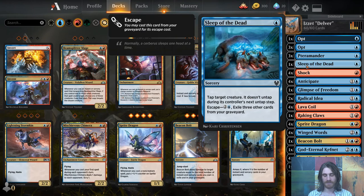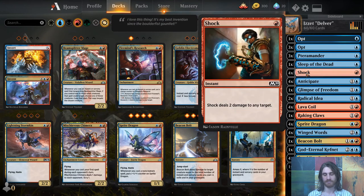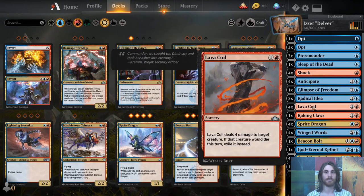For interaction, we have Sleep of the Dead: tap a creature, it doesn't untap during its controller's next untap step. If they have a flyer that's going to block you, you can remove it from combat. It is a sorcery, so you can't use it on your opponent's turn, but it does keep things tapped down for a while. We have four Shocks, because not only does it deal with creatures, it can also be pointed at their face for extra damage. Then we have Lava Coil — unfortunately it doesn't target players or planeswalkers, but it's a necessary evil: two mana, four damage, and it exiles the creature, getting past pesky die triggers. It's a concession to Standard being a creature-heavy format.